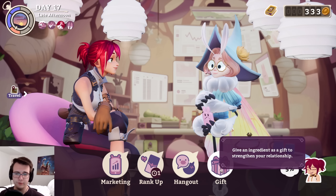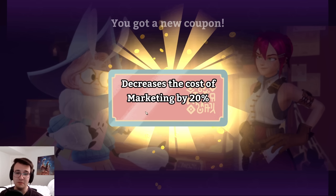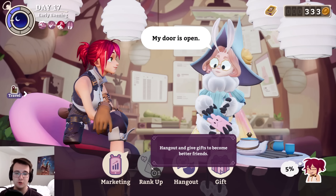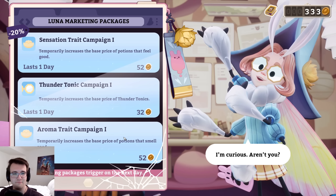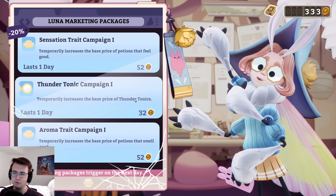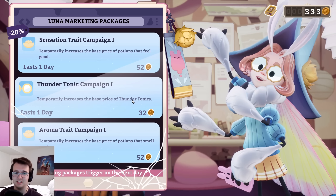Definitely ranking with Luna. Maybe I can rank up twice. Cheaper marketing — you'll love to see it. And no additional rank up. I like the idea of boosting the price of potions that have positive of certain traits, but I think I'll do thunder tonic so I can brew some tonight or tomorrow, just at some point.